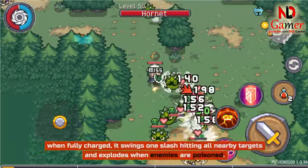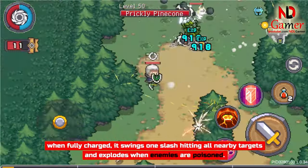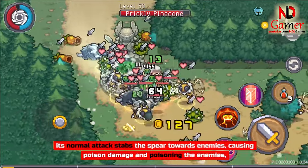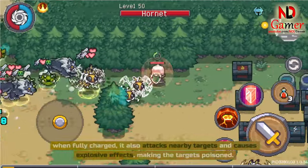The Short Sword of Nature, when fully charged, swings one slash hitting all nearby targets and explodes when enemies are poisoned. Next is the Lance of Nature — its normal attack stabs the spear towards enemies, causing poison damage and poisoning the enemies.